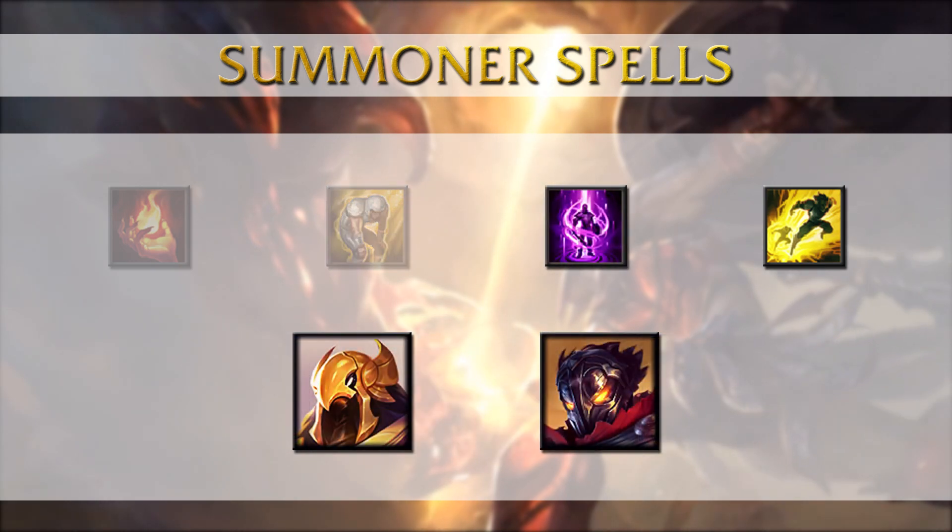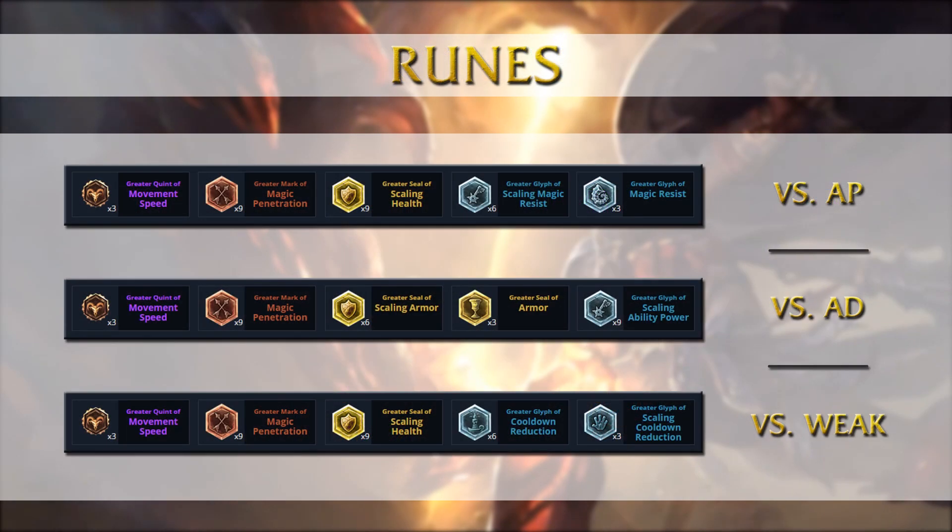Against the popular mid lane picks Azir and Viktor, who have a very high range and can push a lane very quickly, you want to get Teleport — not only for the free back but also for the ability to roam to top lane or bottom lane and then get back to mid lane with Teleport to avoid giving up your turret for free. For runes you want to run a mix of utility, offense and defense depending on the matchup, and there isn't really a weak AD lane.